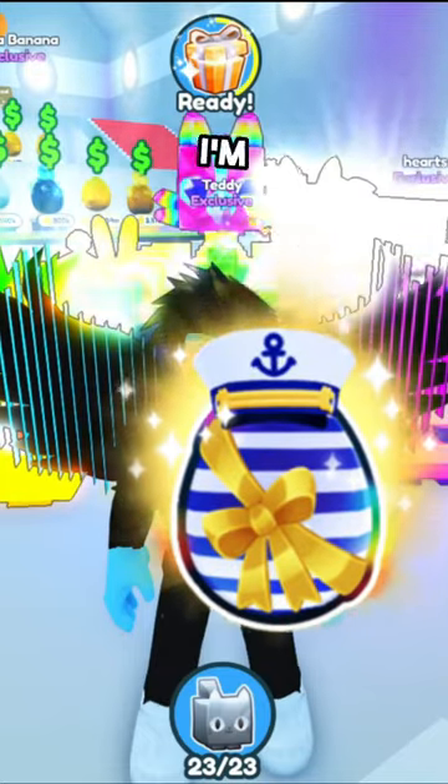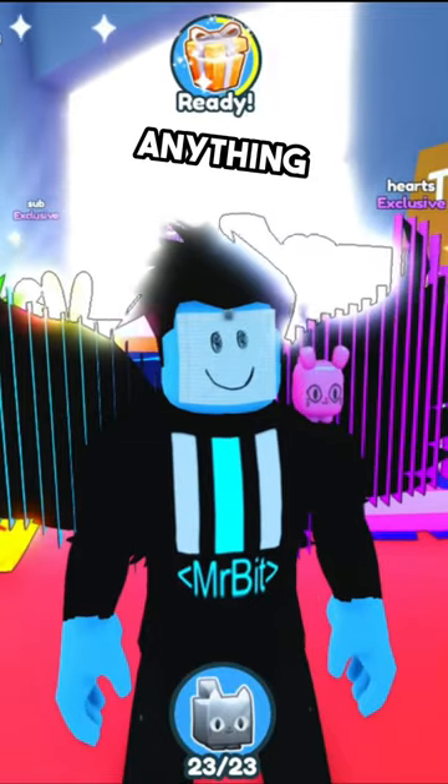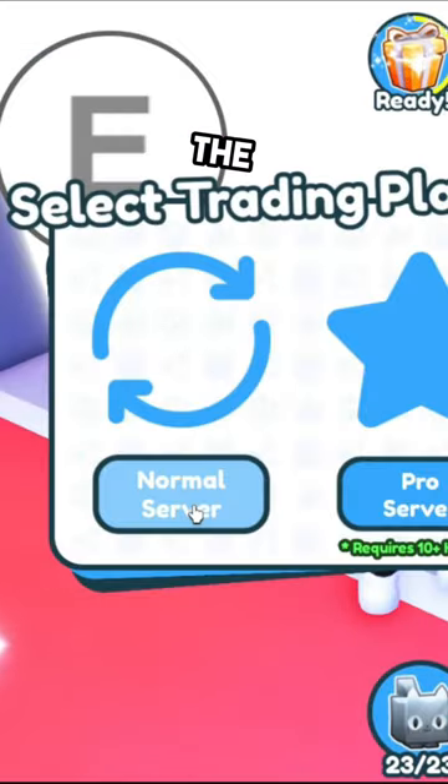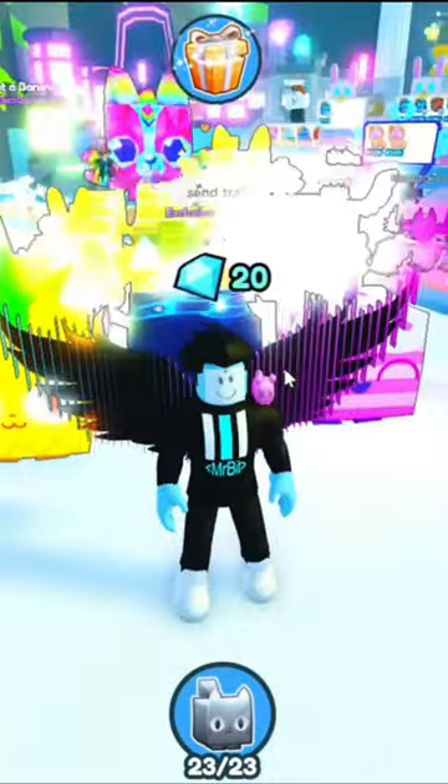This is a sailor egg in Pet Simulator X and I'm going to trade it in the trading plaza, but the only catch is I have to accept anything someone offers. Let's head on over to the regular trading plaza. Okay, we're in the regular trading plaza and as you guys can see, we have no friends in the server, so these are all random people. Okay, we told everyone to send a trade — let's see who the first person is.